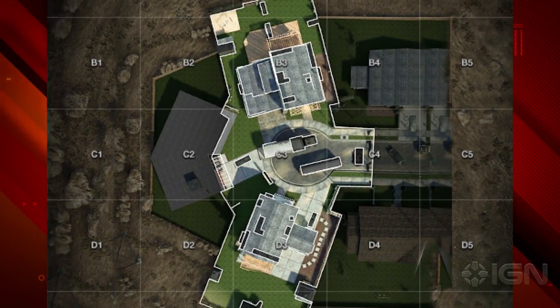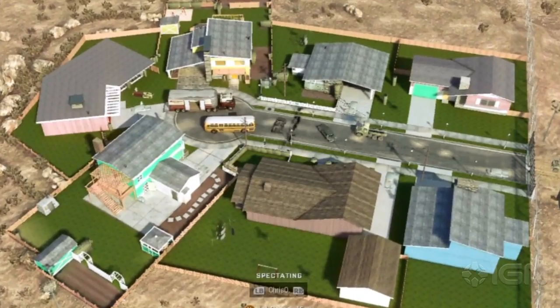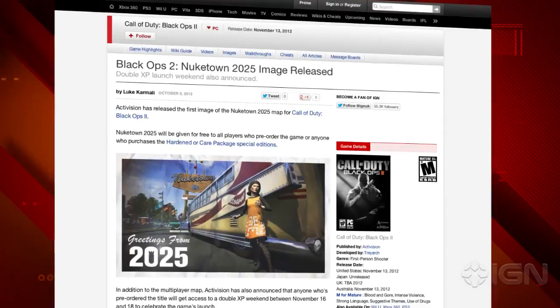The map promises to encourage the close-quarters combat that made the original so popular, but will no longer be based on a typical US suburb used for nuclear testing. Instead, it's apparently been reimagined to depict the model home of the future.